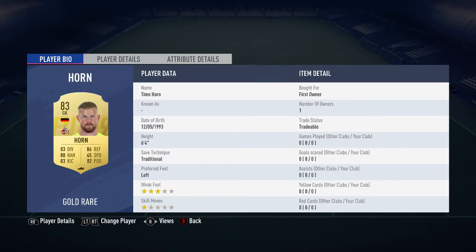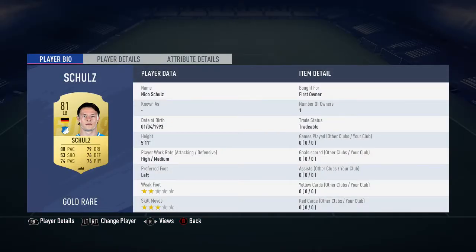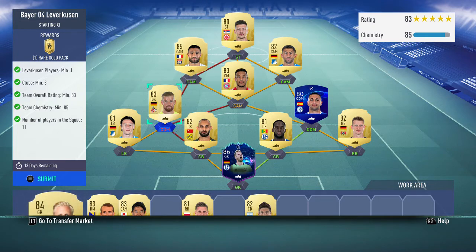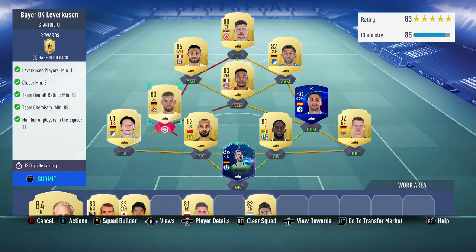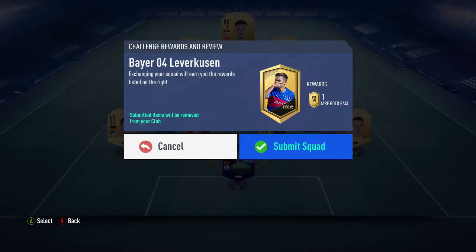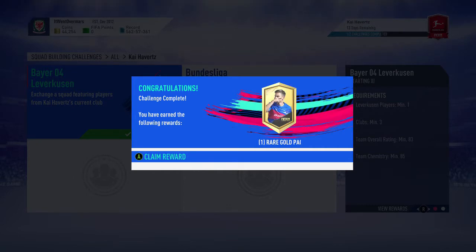...Omar, Mascarell, Horn, Demirbay, Tolisso, Fekir, Jovic — and that's it. I do have one position change: Schultz is usually a left wing back out of packs, put him into left back. And if you need more chem, all you have to do is use a CDM or centre mid from the Bundesliga who's 83 rated — someone like Goretzka. Put him into CDM and that's done. You get a rare gold pack for that.